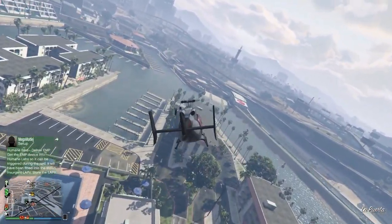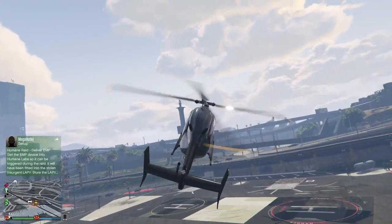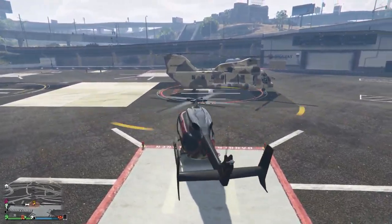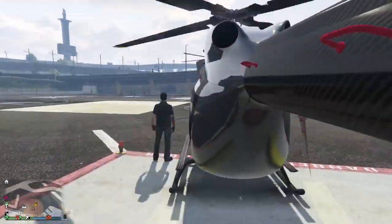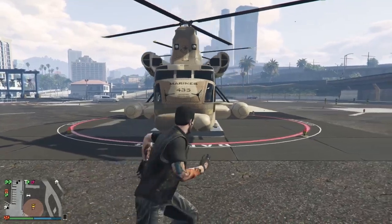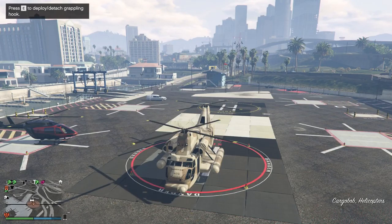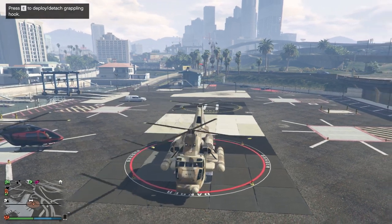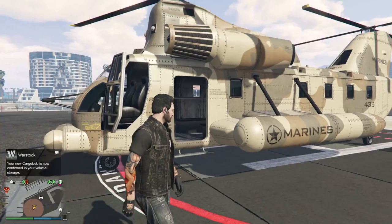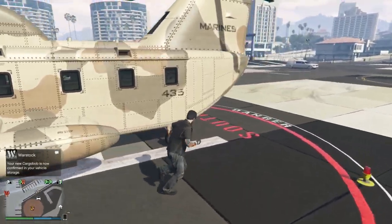Hopefully if it spawns correctly it should be sitting right here waiting for us. Go — there it is! It's appearing. It shows you on your map that it's there, but it doesn't actually appear until you arrive. I guess that's how it manages multiple people spawning their vehicles at the same time — it isn't actually there until you're there. Sometimes you show up and it's not actually there, it's in the way of other things. Your new Cargo Bob is now confirmed in your vehicle storage.